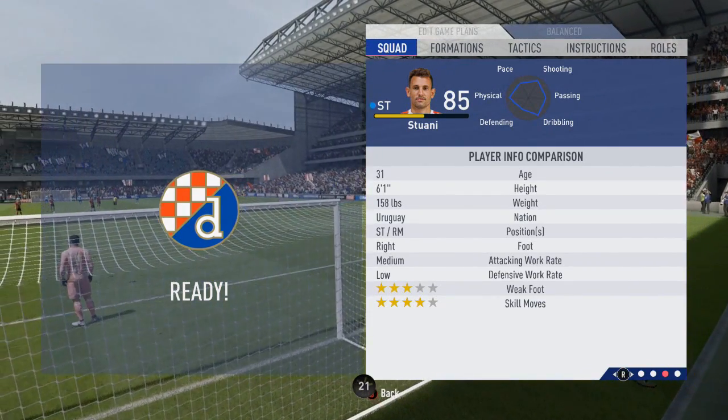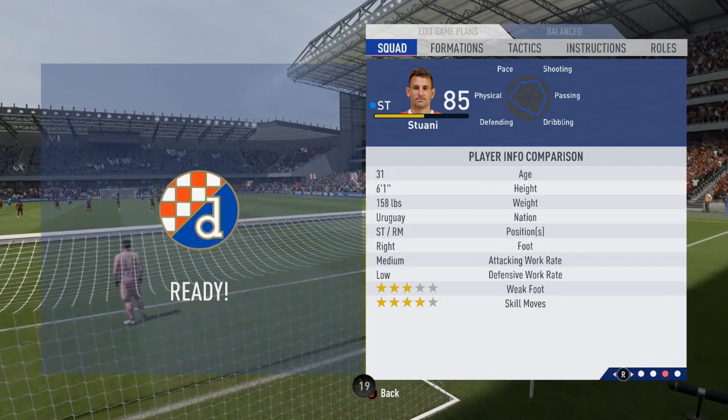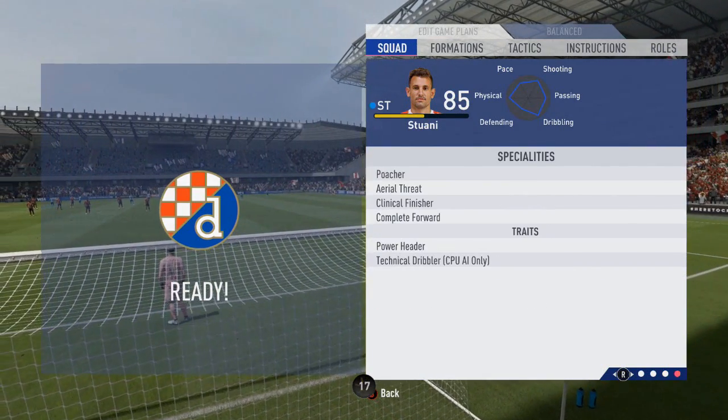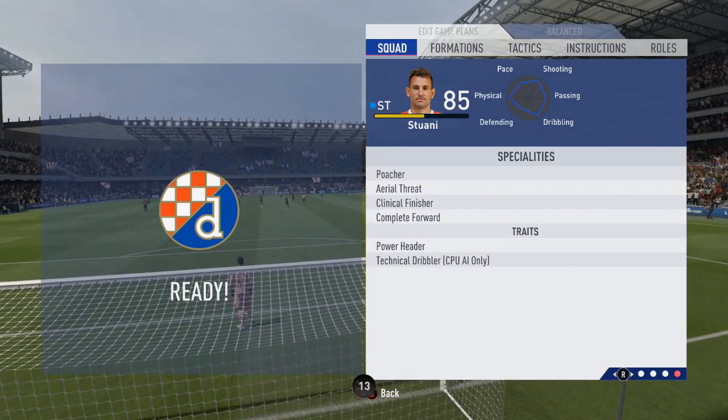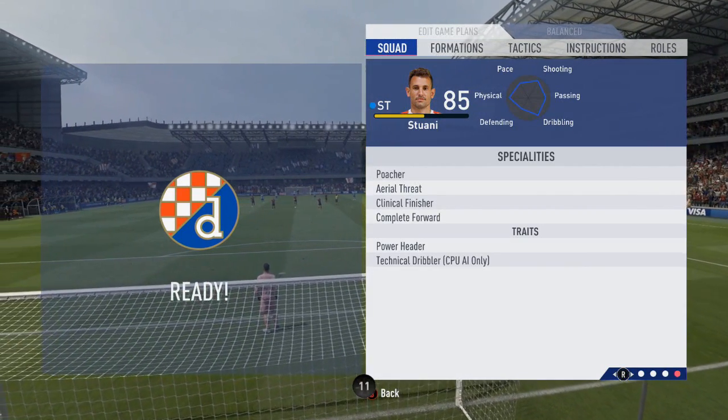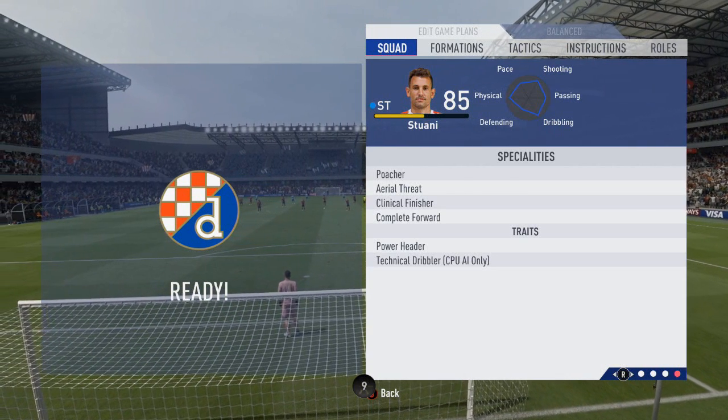The specialties and traits for this Uruguayan striker are poacher, aerial threat, clinical finisher and complete forward for the specialties, with power header and technical dribbler in regards of traits.